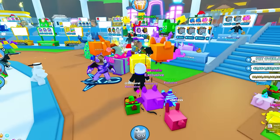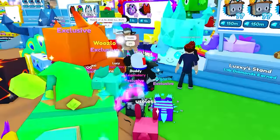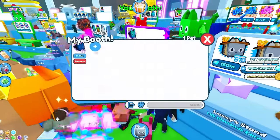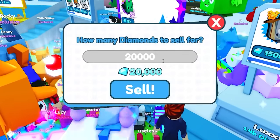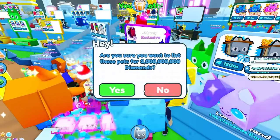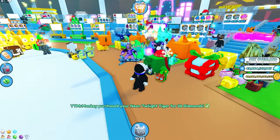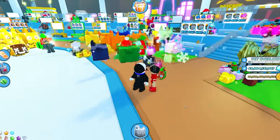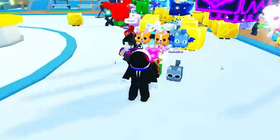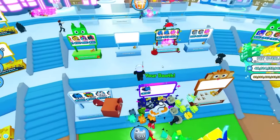My stand is hopping, but it doesn't seem like a lot of people are going for those prices. Let's lower the prices — I just need some gems. How about two billion for this one? That's a bit more reasonable, it's like on sale. And yes, somebody bought it for two billion! So selling the one twilight tiger, I managed to get three scary pets and a cloud cat — four exclusives total.